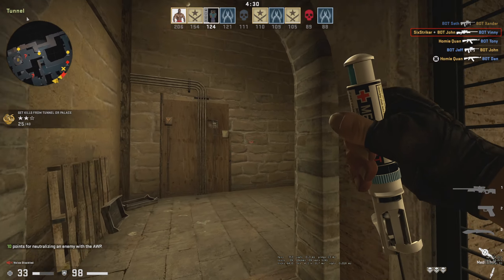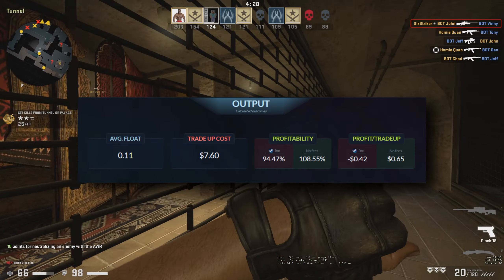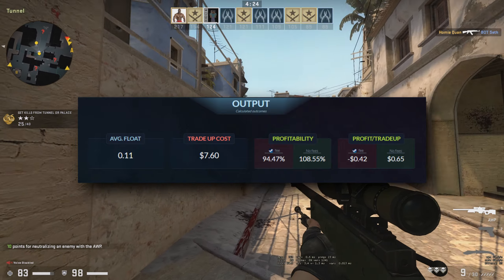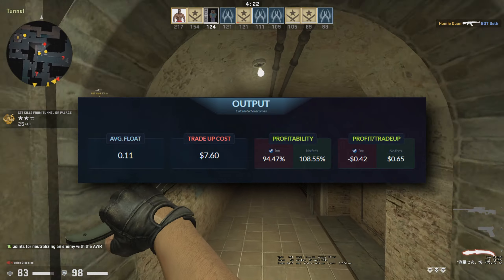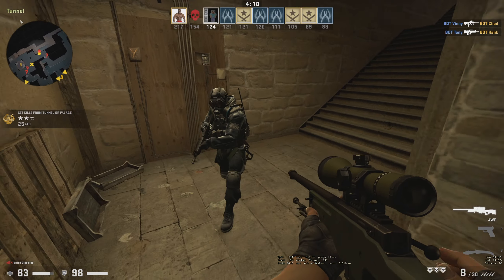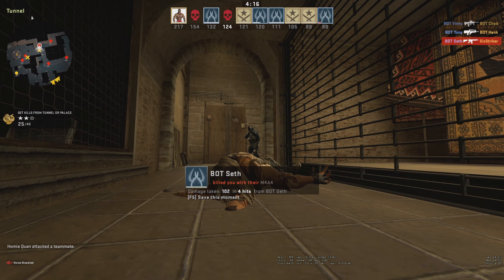The output for the skins is on screen. There's a 94% chance to make a profit, and basically if you did this trade-up 100 times you'd only lose about 42 cents on average. But if you do hit this trade-up, you make a lot of money.